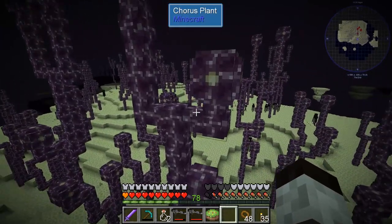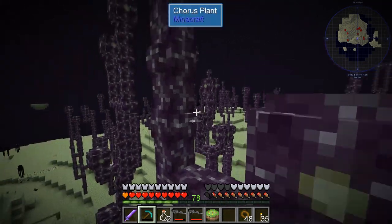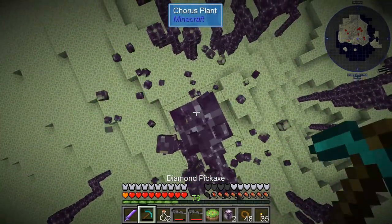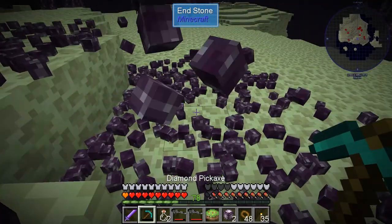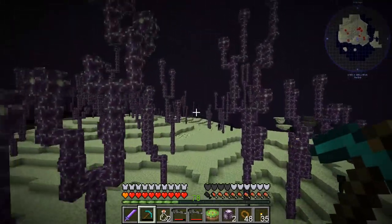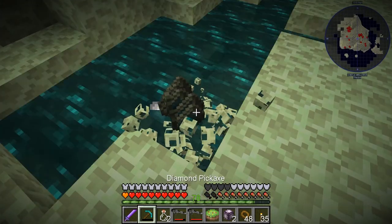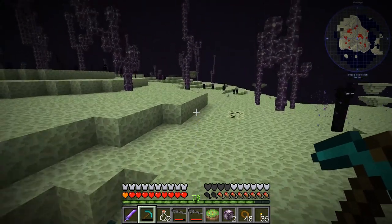We should get some chorus fruit while we're here — I'm not sure if that's a requirement for anything, but we can probably grow it when we get back to base. Let's land on top of them here. Got some of that material. There's some resonant endstone too — let's get some of that. Need another pick though.